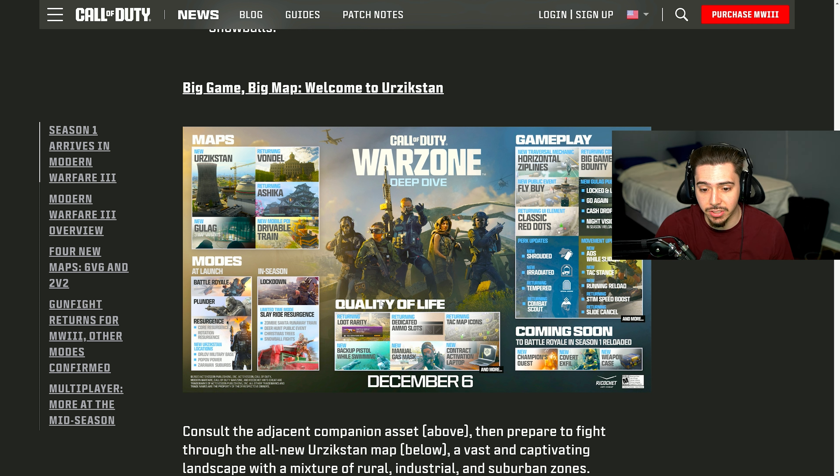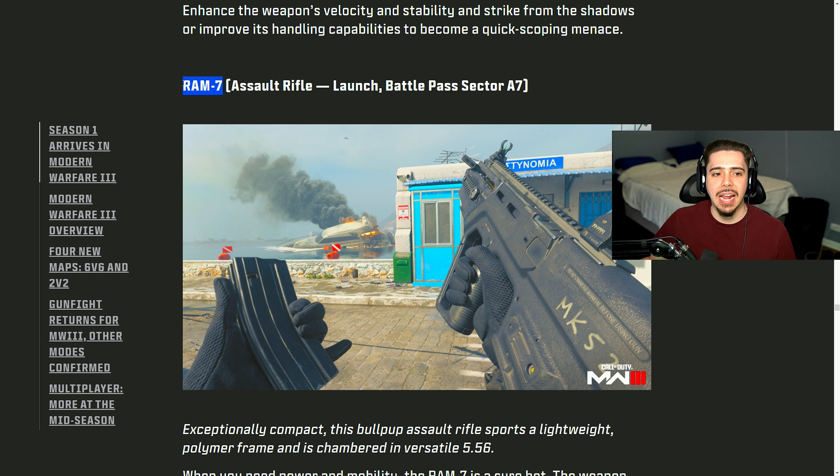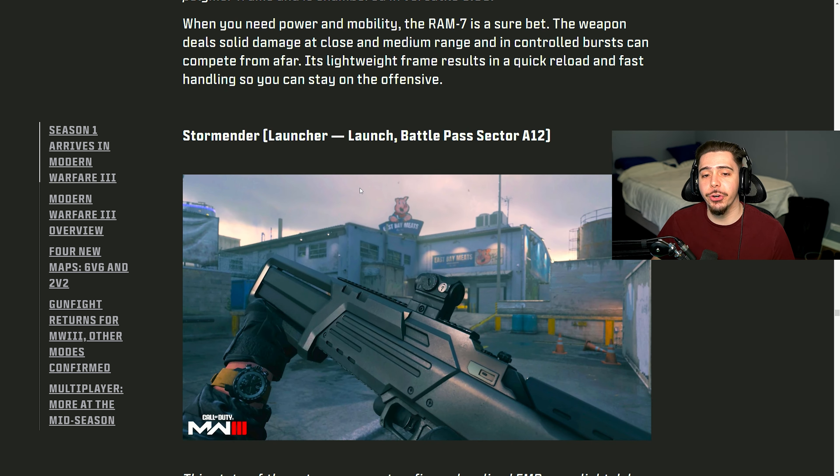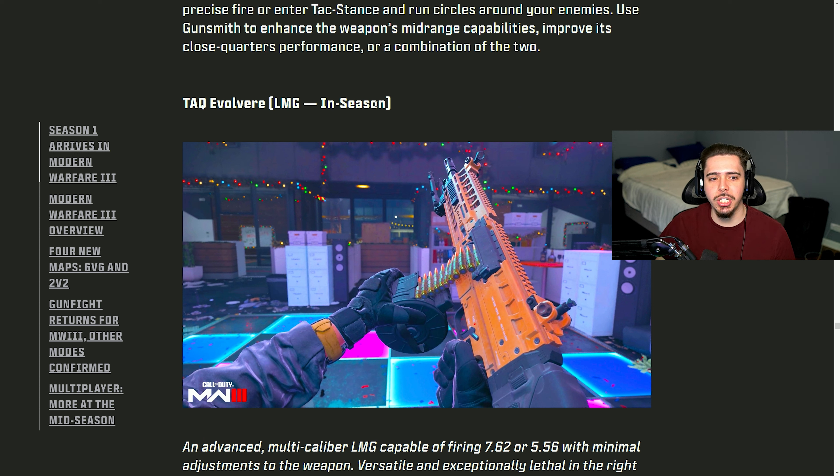Warzone looks to be off to a fantastic start. The Warzone map, if you've played Zombies, is literally the same thing. The Ram-7 is making a return — and it's actually called the Ram-7, not some crazy name. Available at launch. The third weapon available at launch is a Launcher called the Storm Ender. Mid-season, we're getting a brand-new SMG — the HRM-9, which will be part of the Armory Unlock system similar to Weekly Challenges. And another LMG, the Tack Evolver, coming in-season as well. Five brand-new weapons in Season 1 — fantastic.